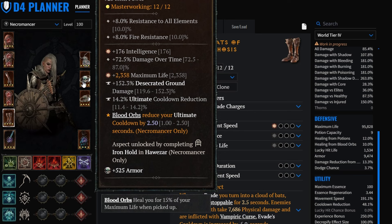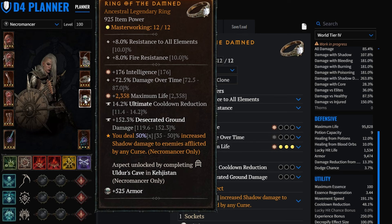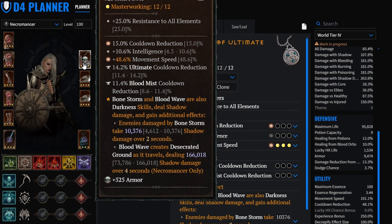For aspects, we are going to be running Blood Orbs reduce ultimate cooldown - Fast Blood - which is one of the must-have aspects. The other one is going to be We Are Damned. This one got buffed - it doesn't need both curses anymore, so it's a no-brainer. All the same stats, all the same tempering options. On the amulet we are going to be doing our ultimate shadow to boost that base damage to 166k and even more.